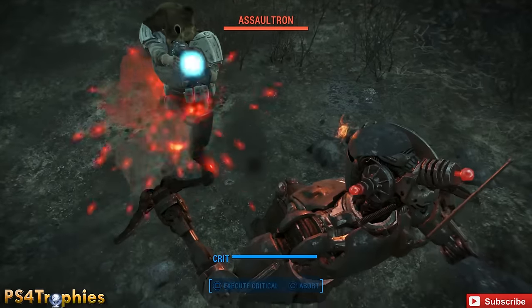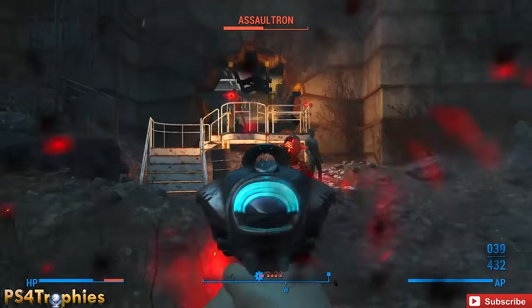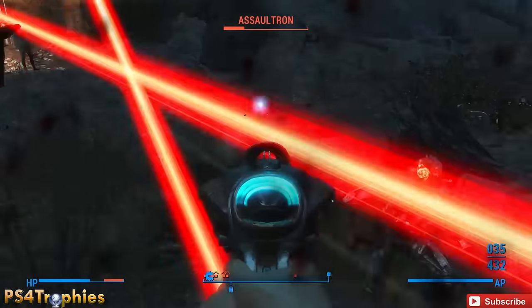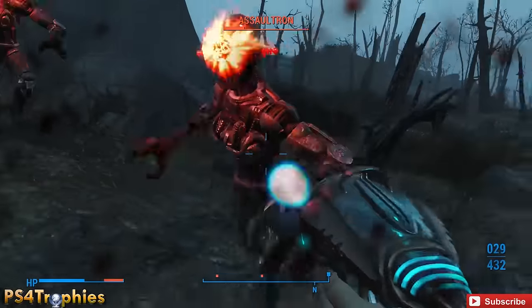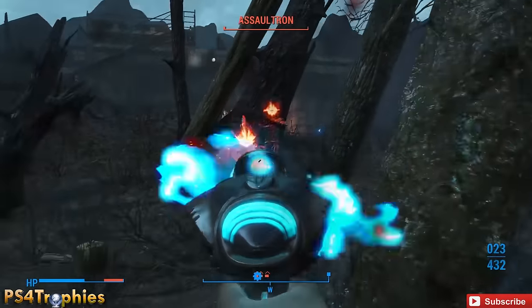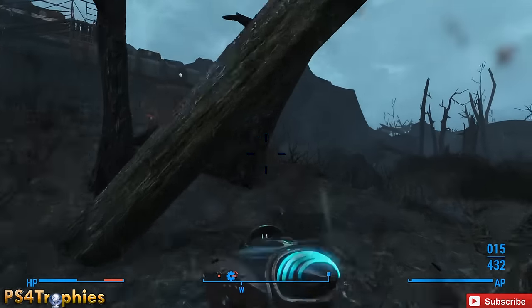I'm just going to show you some gameplay against a couple of Assaultrons here. These are pretty badass, tough enemies. And the Alien Blaster Pistol is going to do its job. Now be careful — you're not going to get any new ammo, so you're going to have just short of 500 rounds for the entire game.